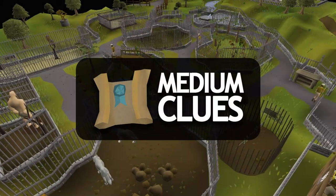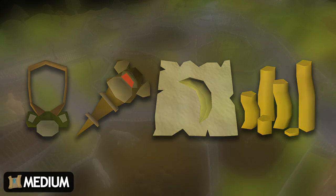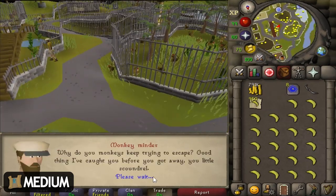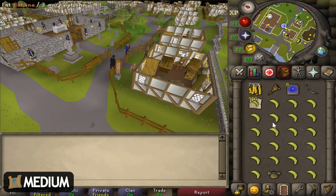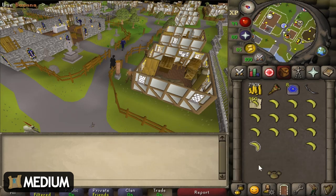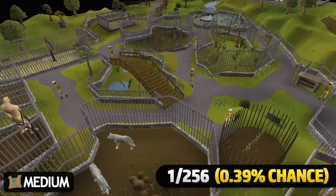Moving on to medium clue scrolls, starting with a bit of a random method: partial or full completion of Monkey Madness 1. Make your way back to the Ardougne Zoo with your Karamjan monkey, your greegree, your monkey speak amulet, some coins, and noted bananas — I'd recommend at least 500. Wear the greegree, talk to the monkey minder, get put in the cage, speak to the talkable monkey until you pick him up, take off your greegree, talk to the monkey minder to get let out. Go to the nearby general store, sell 50 bananas and buy them back to unnote them. For each banana used on him there's a 1 in 256 chance he spits out a medium clue scroll. This can only be done once per monkey. Realistically it takes only five minutes.